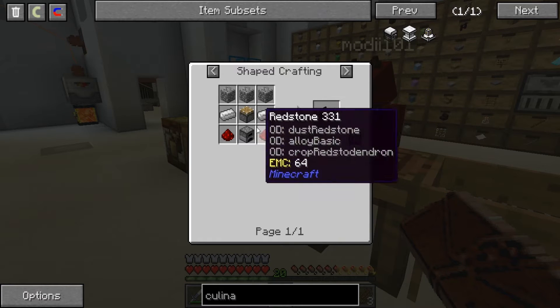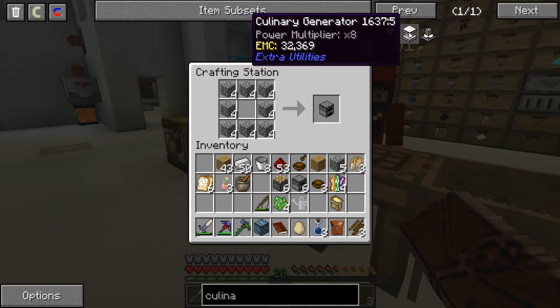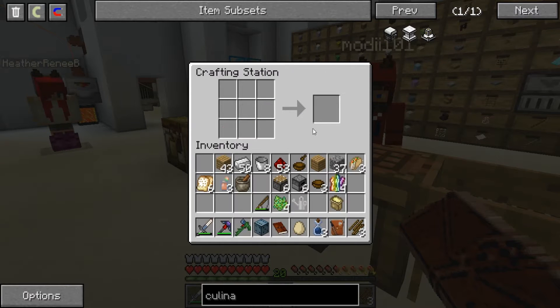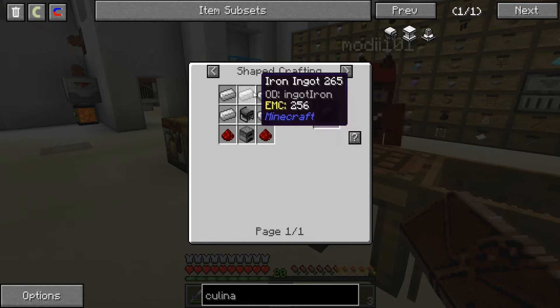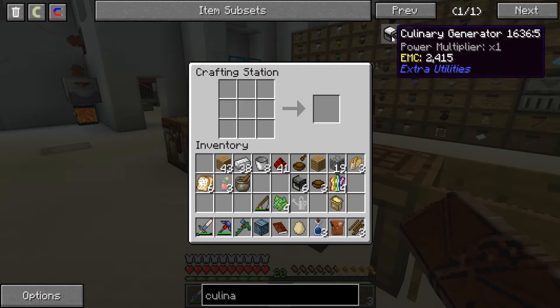I like making solar panels. I've got a whole 18 baked potatoes I'm going to put in this generator. 24 power per tick for 55 seconds. I think I'm out of wood.